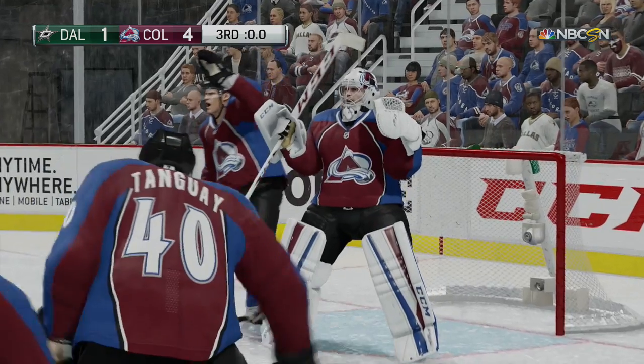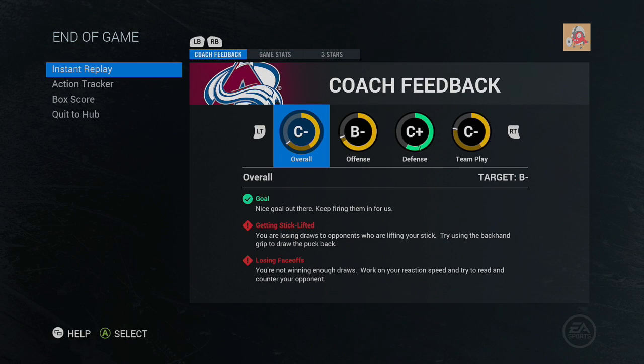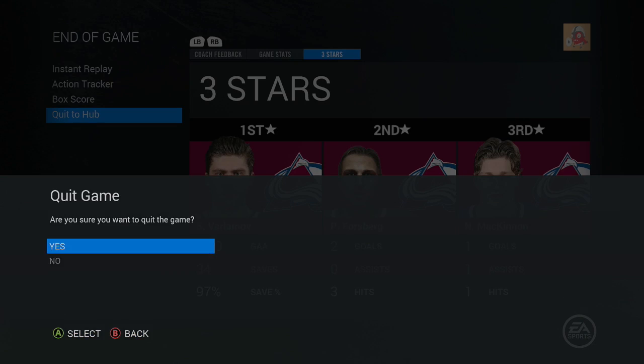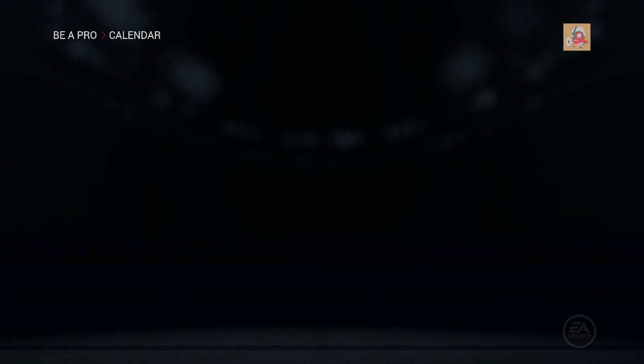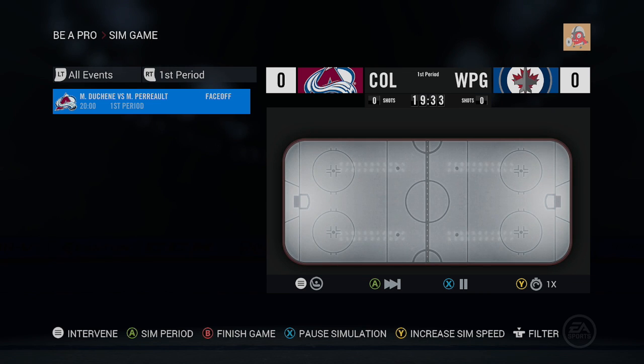Peter Forsberg with two goals in the game — he had a very good game at least, though we still got a C-minus somehow. Forsberg did get the second star with two goals, and Nathan McKinnon got one too. If that was our last preseason game, things don't look good for starting the year on the Avalanche. This game against the Winnipeg Jets is the very last preseason game, so we're three-one-and-one in the preseason, which is honestly pretty good.